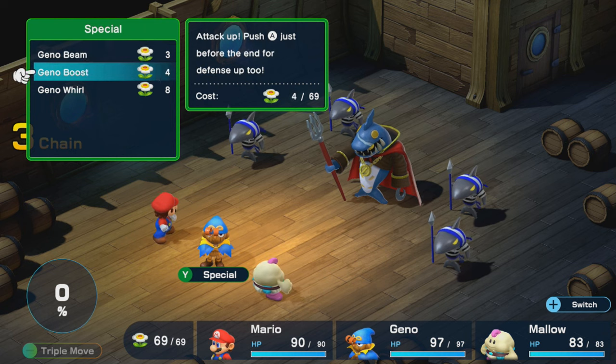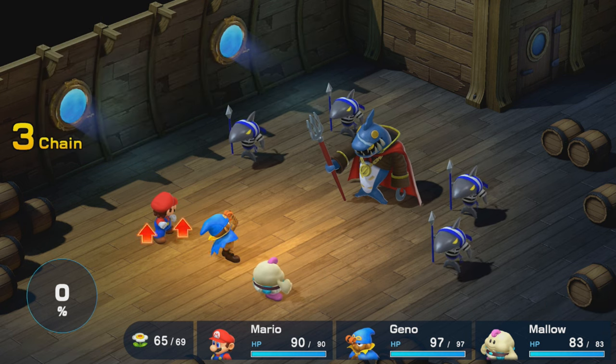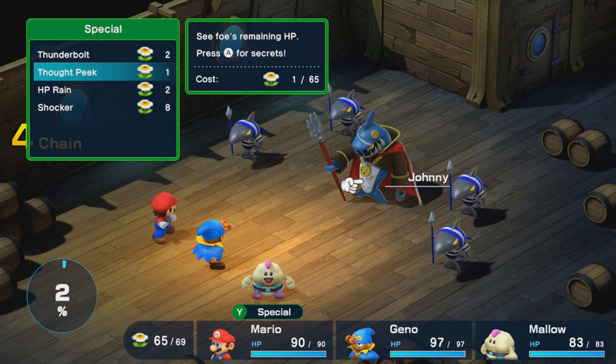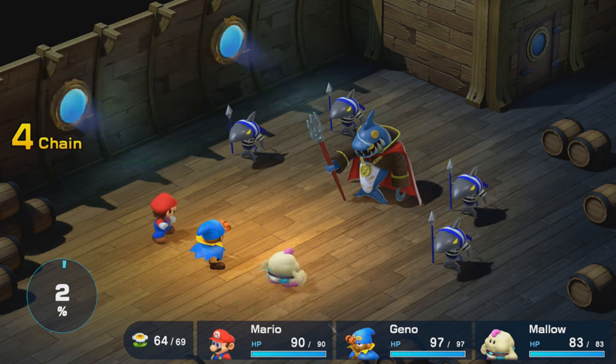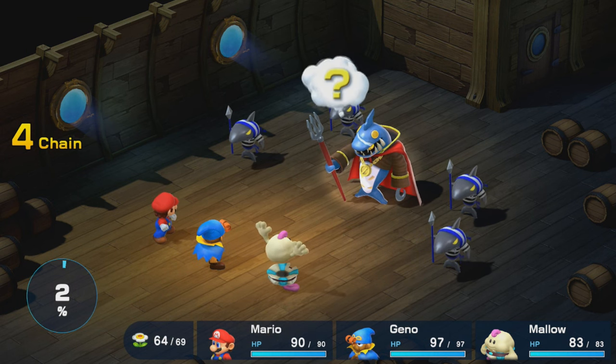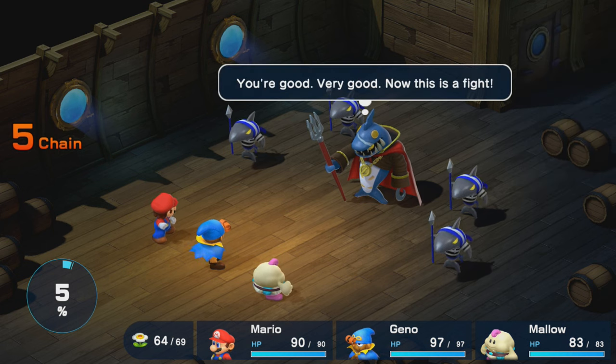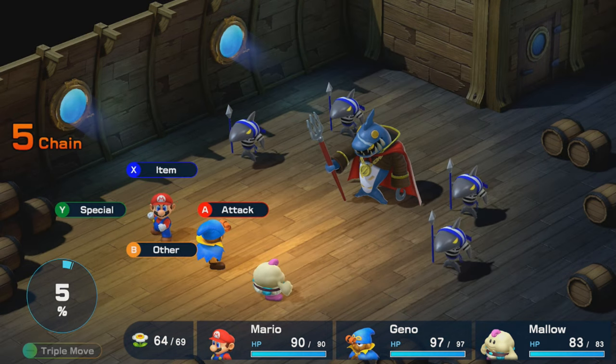I'm going to start by actually Geno boosting Mario. And then I'm going to do some thought peeking as well — we'll start with Johnny. He's actually got a weakness to fear, poison, and mute. So you can actually use those status elements on him if you want. I may try to do that before I go to the future phases of this fight. We've literally only applied buffs so far and that's the only thing we've done.